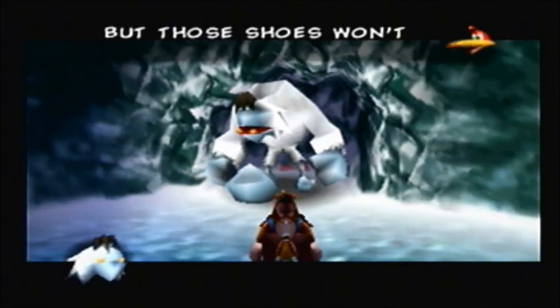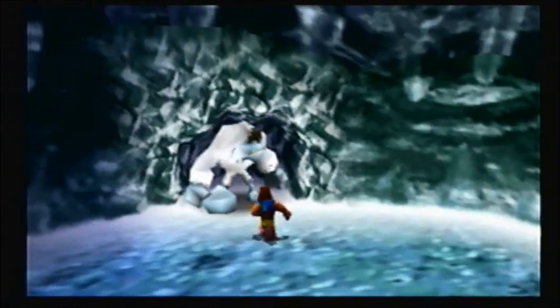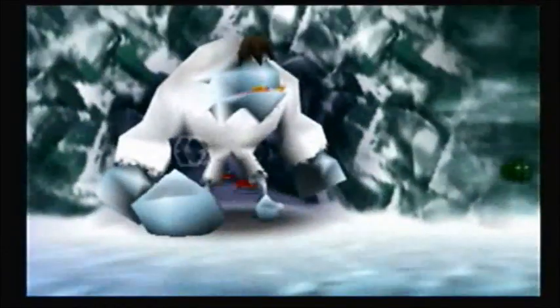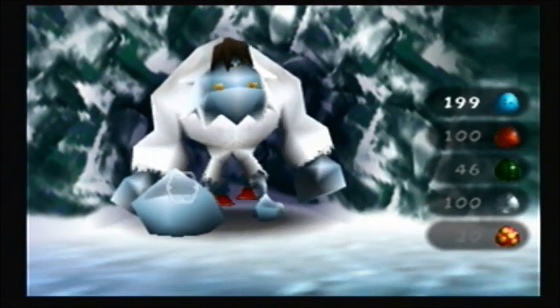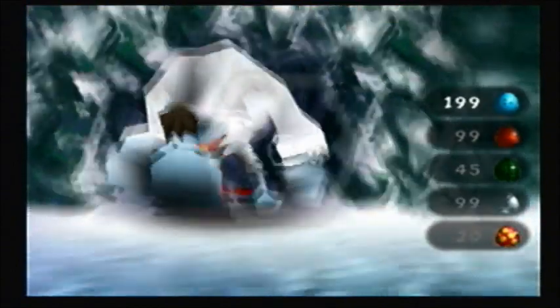You can go after whatever boss in whatever order you want — you can do the fire side first, you can do the ice side first, it really doesn't matter. I am doing the ice side first, mostly just because I normally go after the fire side first and I wanted to change the pace. Anyway, this asshole's name is Bigafoot, and there's not too much you can do about him — he's just sort of guarding these shoes. But how do we get those shoes to do anything, because all of our eggs aren't doing squat to him?